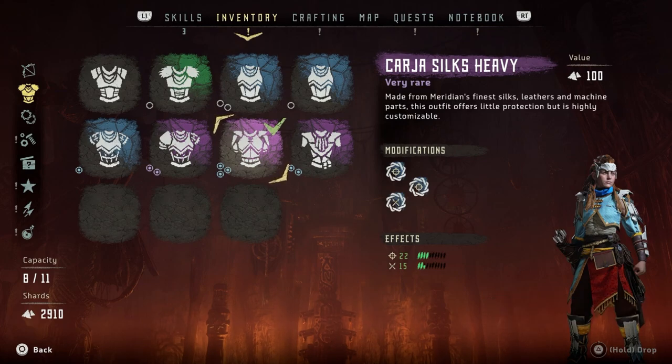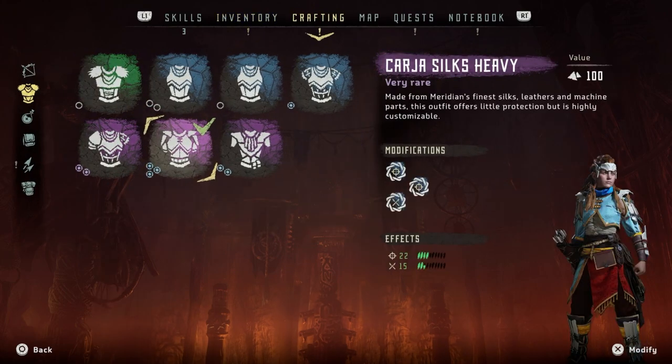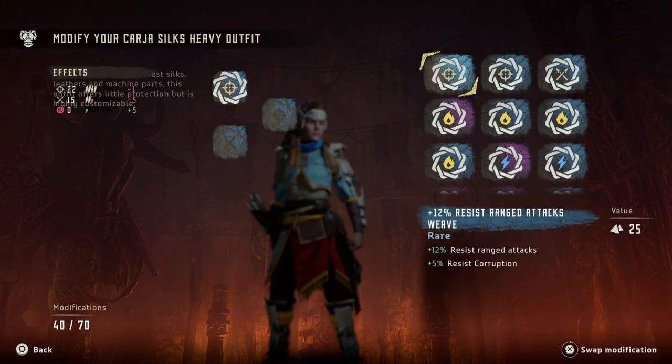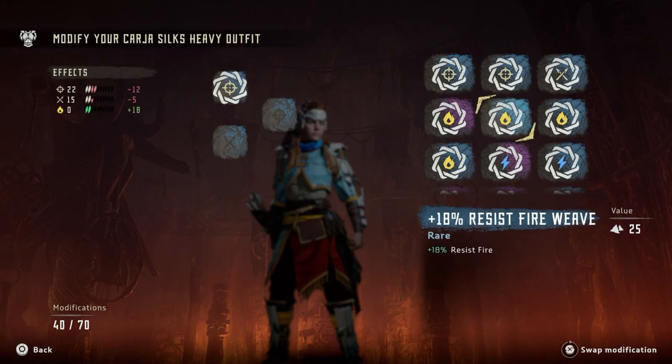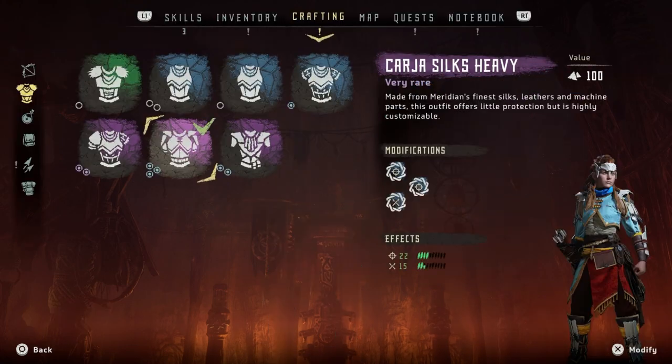I just realized I could have put all freeze resistance in here as well. Anyway it's really flexible - we can put whatever we want in this slot. You can put fire resist, shock resist, corruption resistance and so on.